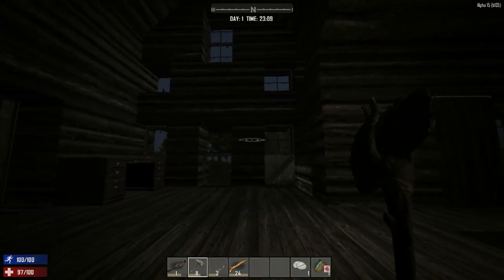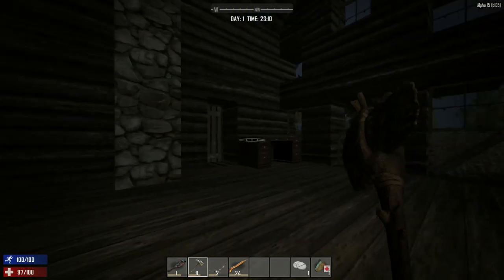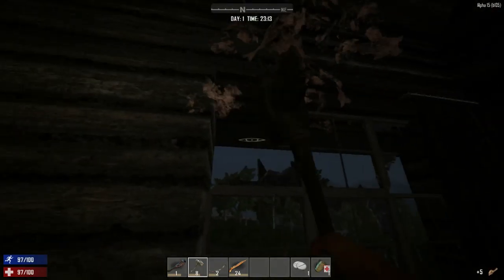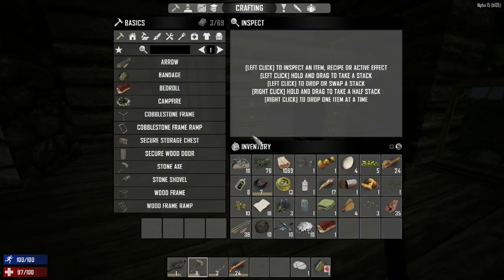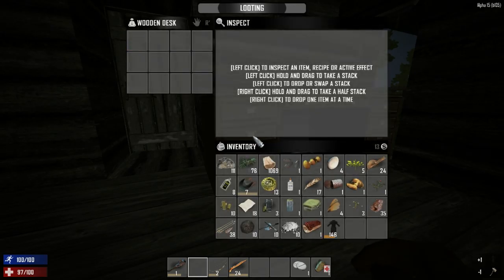We're going to explore this and hopefully Alpha 15 lasts for some time. Right now I'm looting the house - I collect these things because this is cloth, you might as well pick it up, it'll be useful. We have one bandage and one pill in the inventory, and a bunch of stuff to deal with.